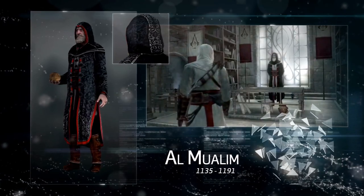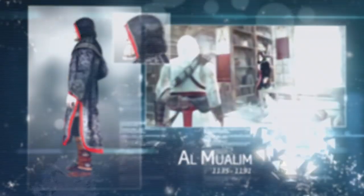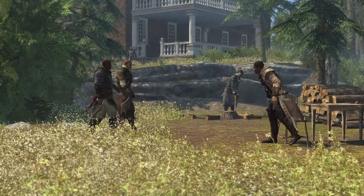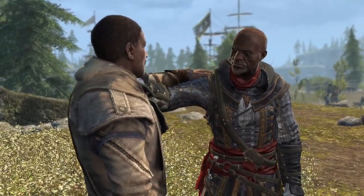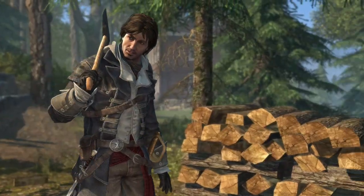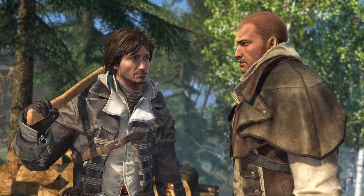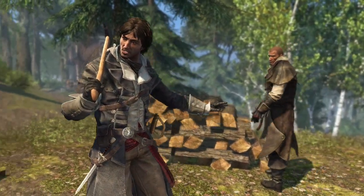For if the so-called wise man of the mountain can see things from our point of view, surely the same can be said for other assassins. It has been a long time. Achilles. Adewale. How go things in the West Indies? Very poorly, I'm afraid. Your countenance tells me we should discuss this. Come. Who's our visitor? That's Adewale — a slave who freed himself and hundreds of his brothers in the West Indies. That man's a living incarnation of the Creed. I see. You join me for some practice? Soon. I've got other business first.